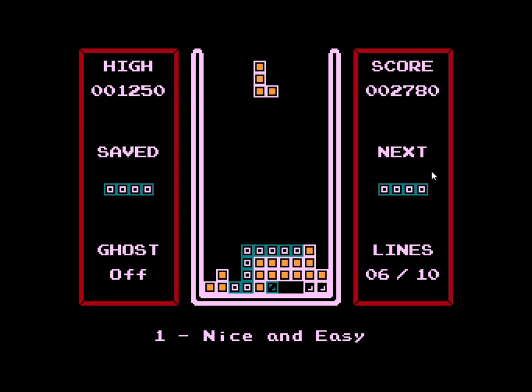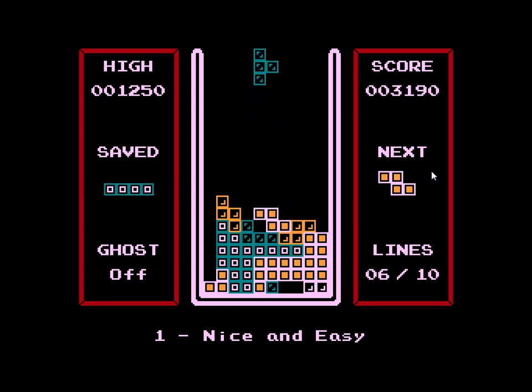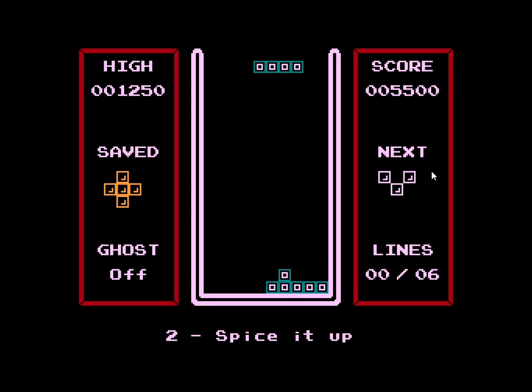So we've got four lines to go. I can remember the controls being really clunky on the original Tetris version — it takes some getting used to. Another level complete then. Level 2 — each level's got a name. The first one was nice and easy, and now it's 'Spice it Up.' Let's spice it up a little bit. Oh, that's original — we've never seen that before.